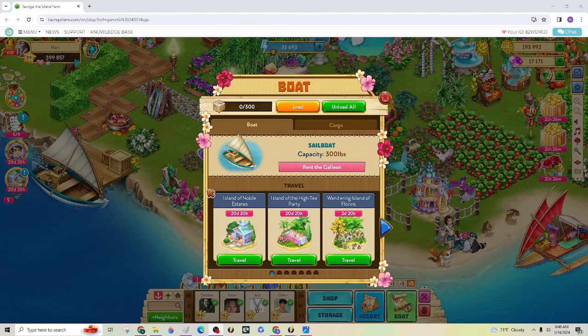So you can see there are two islands here, and this one in the middle is the actual festival island where you're going to be working and cooking and all that stuff. There are two pets available: one from the festival shop and one from completing this large island.